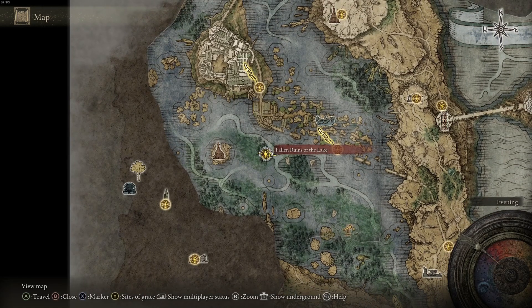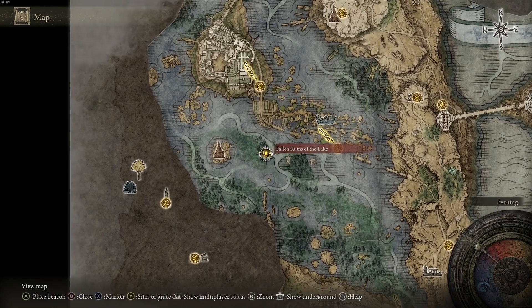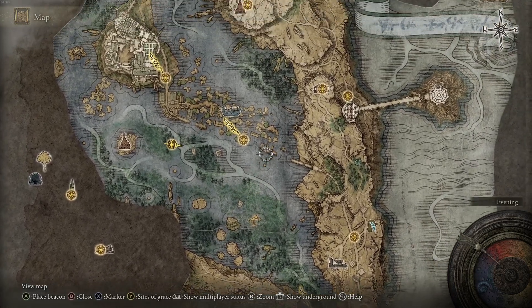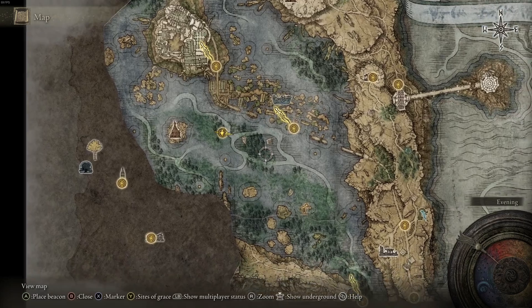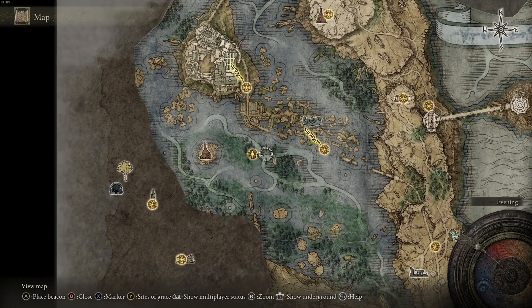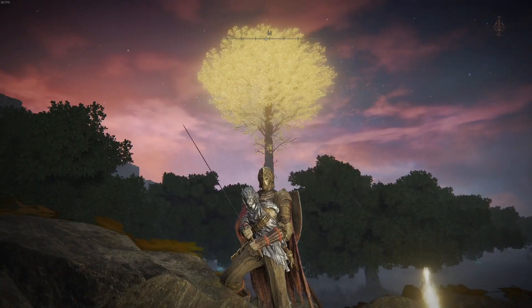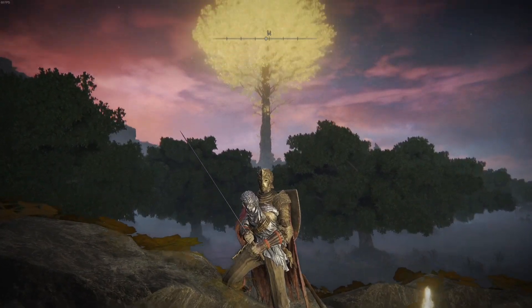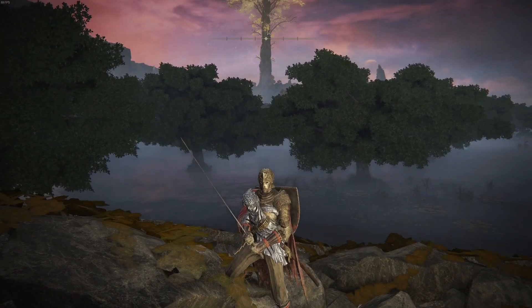Right now I'm currently at the Fallen Ruins of the lake, and I think this is just a point that everybody can kind of see. If you have this northwest portion of the lake unlocked, this map piece is easier to find because you can see it in the gray. Anyhow, once you're in the middle of the lake here, you can see this big tree straight to the west, and that is gonna be your point to help you find the tomb.